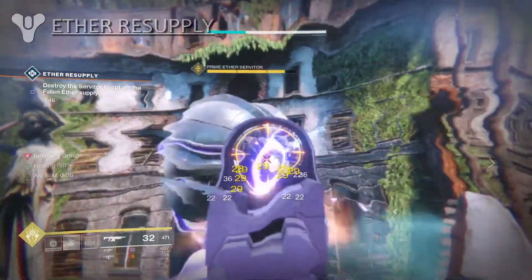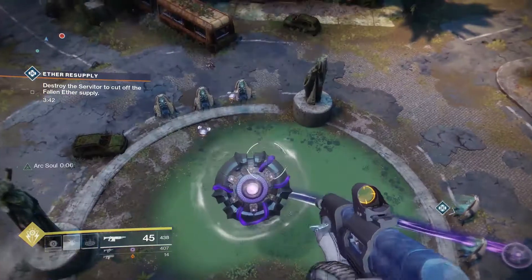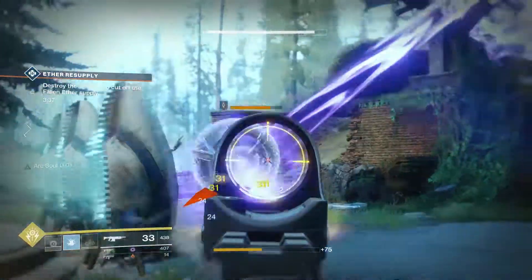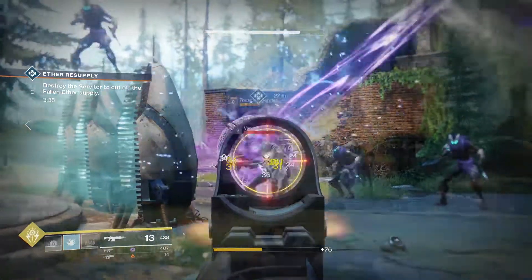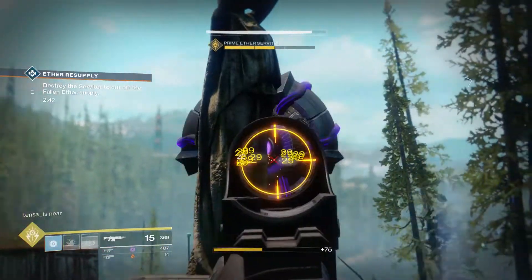Normally this public event has you taking on a fallen servitor. This servitor is a giant one, bigger than the standard servitors, and quite tough. Just defeating it normally will yield you your standard public event rewards. However, you can activate a heroic version of this public event, and by doing so you'll yield yourself better rewards.